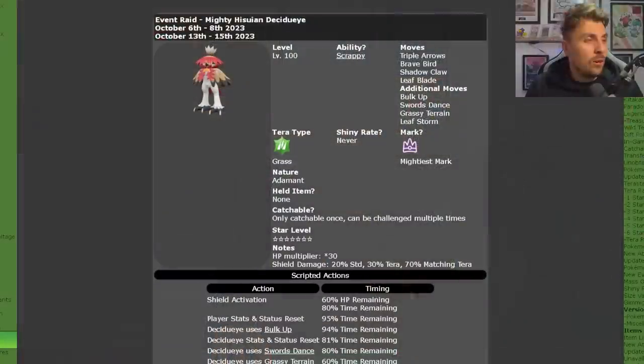Hisuian Decidueye is returning in Scarlet and Violet for its second time around, from the 13th of October until the 15th of October. Bear in mind that if you keep the Hisuian Decidueye in your game by not going online after the 15th, you'll be able to use this raid until you're finished with it — especially if you're farming it for the high cost items.